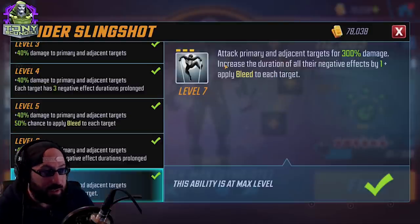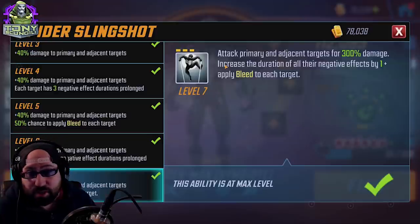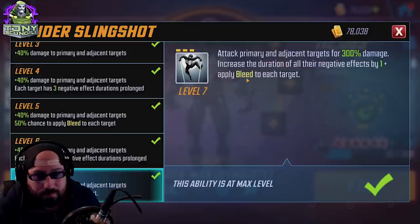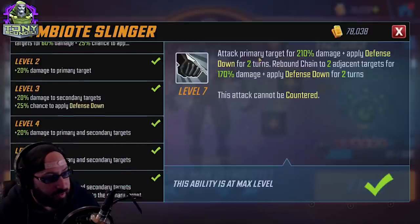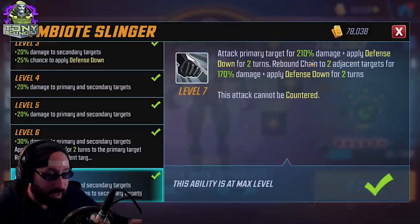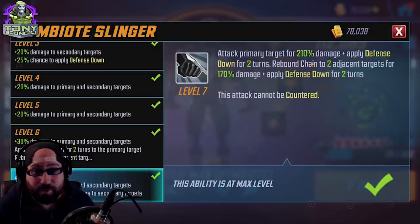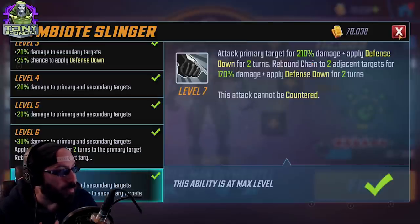Spider Swing Shot attacks the primary and adjacent targets for 300 damage — that's hitting at least three, up to six characters depending on whether you're in Dark Dimension or Raids. That is a big chance to crit. While the crit doesn't necessarily affect bleed, it's 10 extra damage on the Vulnerable proc, so reasonable. Then Spider Swinger attacks at least two targets — the main target and whoever he chains to. It might go back to the main target; that's how rebound chain works. It's a guaranteed hit on at least two people, possibly three.